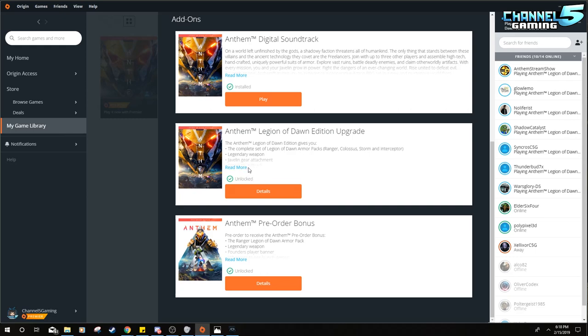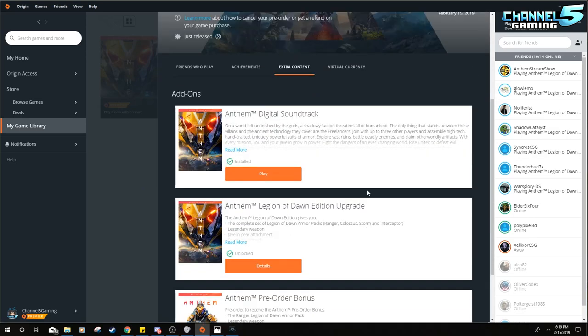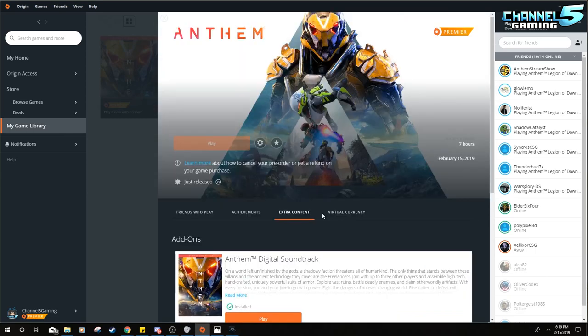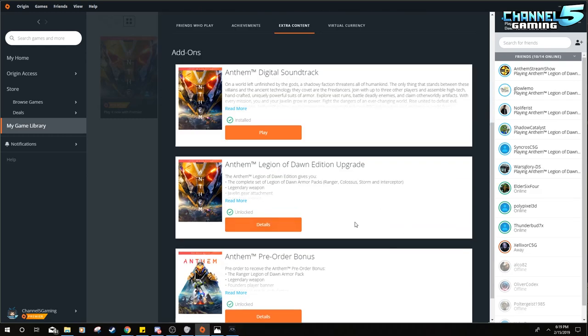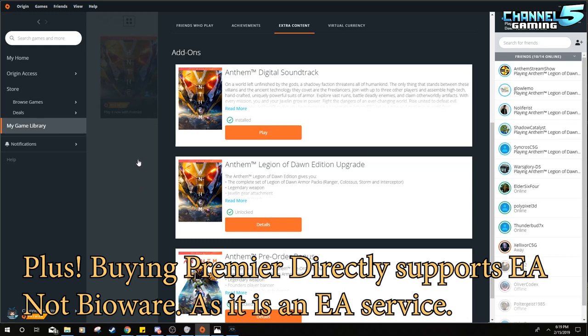I'm unsure if this actually works because I don't have the standard edition, and everyone I've asked in Discord already bought the Legion of Dawn edition and then got Premiere. I'm wondering — is this a sneaky move by EA or a typo in their system? It does say you can upgrade to Legion of Dawn with Premiere. If anyone with the standard edition on PC gets Premiere, please verify in the comments whether that upgrade is actually free.